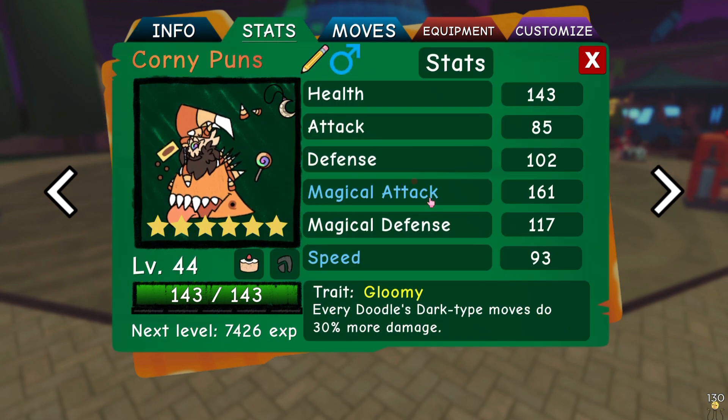Her set entails magical attack and speed to be raised, and the trait is Gloomy so that your Night Knight does more damage. I also have Moonsharm here, because she said that with Moonsharm and Gloomy it's basically a plus one magical attack for Sombarok, which is very good because you can see how high that magical attack is.